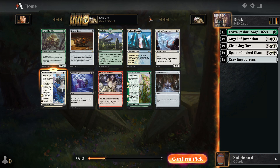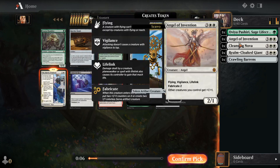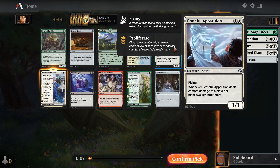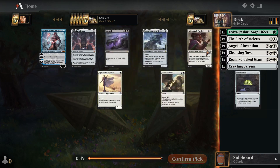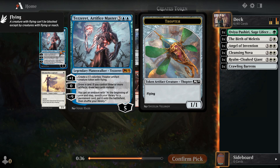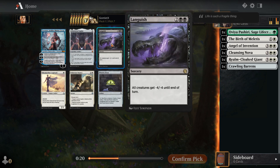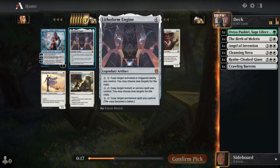There's also Hallowed Fountain if we want to try to do a white-blue control build. Grateful Apparition — we really want to be doing a lot of counter shenanigans, and we do already have two Wraths that would kill the Apparition anyway, and it's only a 1-1 by itself. That feels a little too build-around for me. Here we have Tezzeret, a pretty slow Planeswalker. At 5 mana you start getting like a 1-1 every turn or drawing a card every turn — pretty expensive. There's another Wrath in black: Languish, everything gets -4/-4. Lithoform Engine is really weird — interesting build-around card, and I don't know if I'm going all in on that.